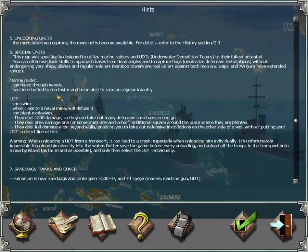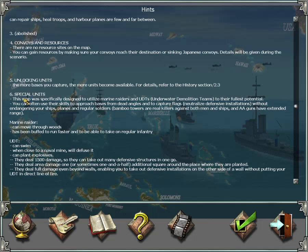This map was specifically designed to utilize Marine Raiders and UDTs. You can often use their skills to approach bases from blind angles and capture flags, which neutralizes all defensive installations, without endangering your ships, planes, or regular soldiers. Note that bamboo towers are very strong against ships, and AA guns have extended range, so be really careful with your ships near enemy island positions.